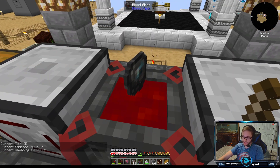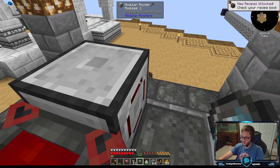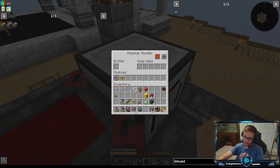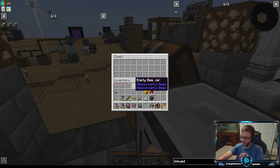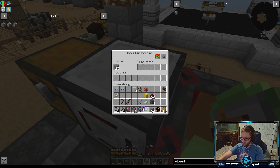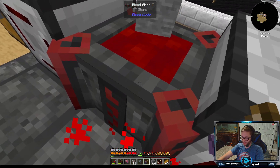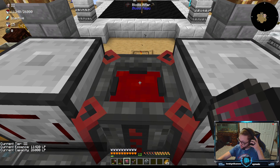The imbued slate is 5,000 LP and we have 4,905 — chances are we're probably fine. I need to take my puller module out and put in the imbued slate whitelist, fix the sender module as well to send imbued slates. Now I can put stones in and they will turn into imbued slate before they leave.